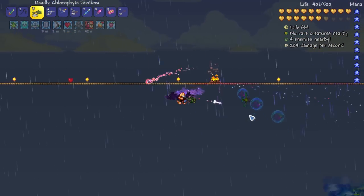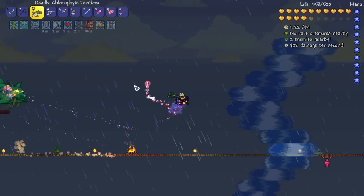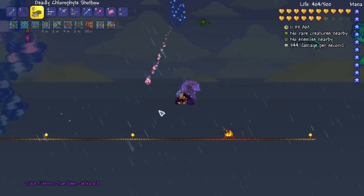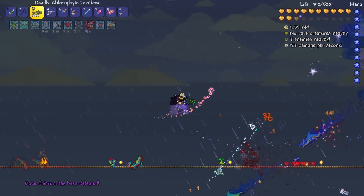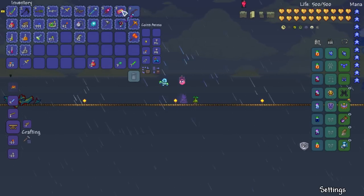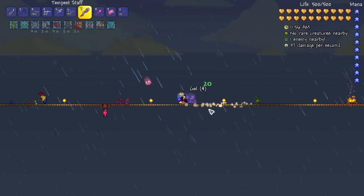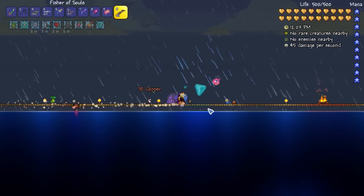Just kind of don't want to lose track of it. Those sharks hurt. Duke Fishron has been defeated! Something hit me for a lot of damage - sharks everywhere. I got the Tempest Staff - this summons Sharknados to fight for me. I think that's a lot better than the Xeno Staff, actually. That was a pretty tough fight, but I had a good time with it. That's just from some practice. I cannot emphasize enough that having the Master Ninja gear - or if you're playing expert mode, the Shield of Cthulhu - that double tap to maneuver is so important. There are all sorts of strategies for Duke Fishron.